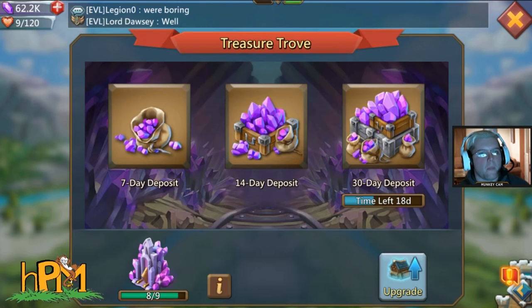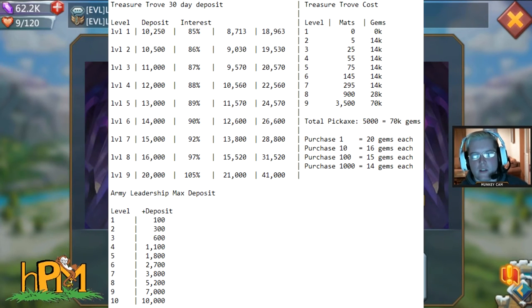The first chart shows the Treasure Trove 30-day deposits. You get 85% at level 1 all the way up to 105% at level 9. Using the max deposit turns out to be a nice payout. The army leadership max deposit research at level 10 adds an additional 10,000 gems regardless of what level your Treasure Trove is.